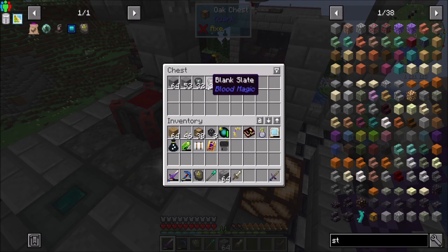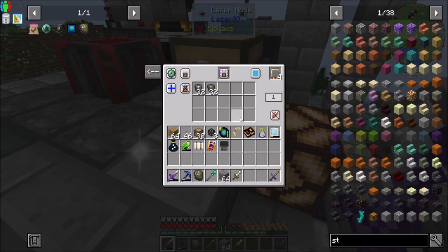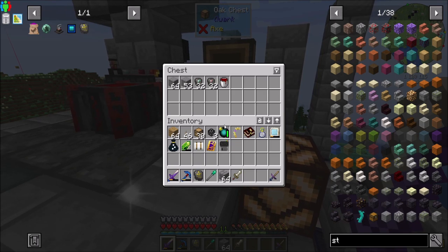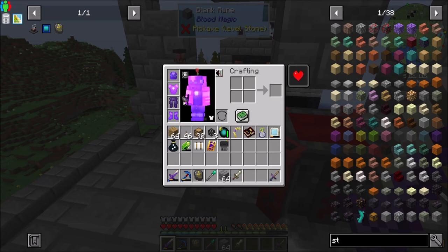In addition, I bumped up off camera to make our slates be a stack of 32 each. So that's pretty cool. I'm going to tweak this a little bit throughout the episodes because I'm going to change up how it works. However, the first thing I want to do is bump us up to a tier 3 altar.